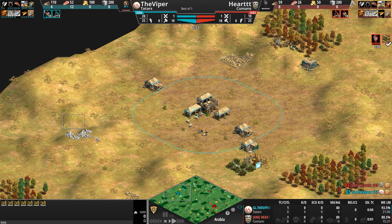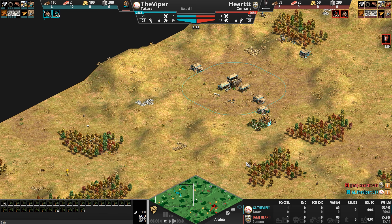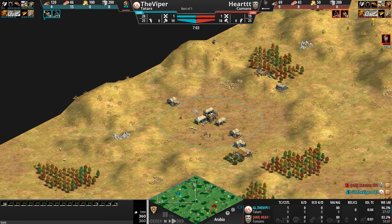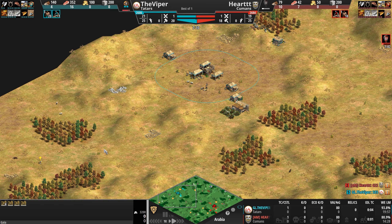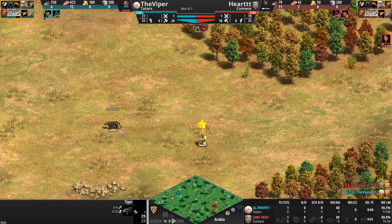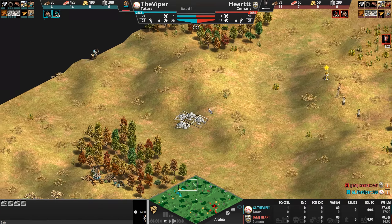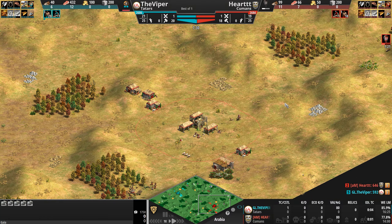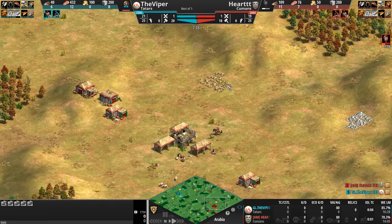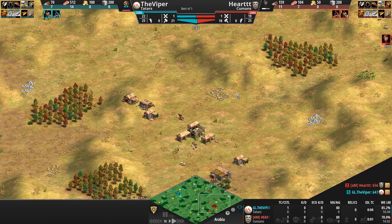Let's look at where their gold, stone, and wood are. The Viper's gold and stone are nice and secure in the back; the wood lines form a bit of a triangle — not the worst base. There's additional gold to the side guarded by 'Tony the Tiger,' and additional stone all the way across a forest. Heart's primary gold is kind of in the middle, stone in the backward position — a little annoying with this hill he'll probably want to secure early.